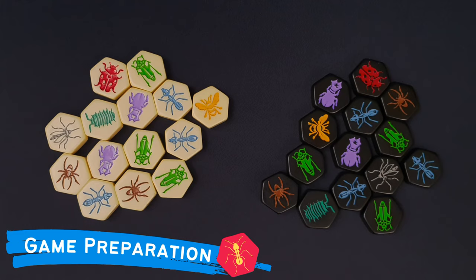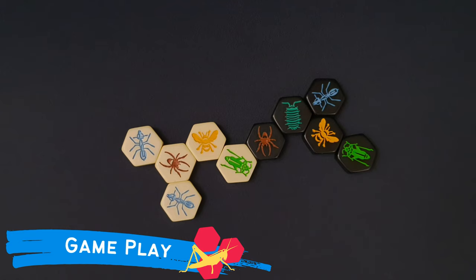The game preparation is very simple. Each player takes all the insects of one color, white or black, and places them in front of them. Then randomly decide who would be the starting player and you would be ready to start playing.